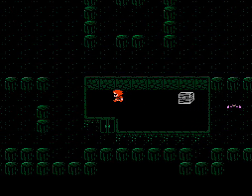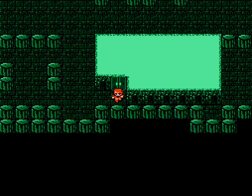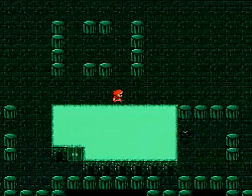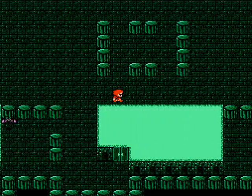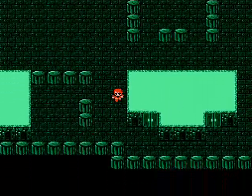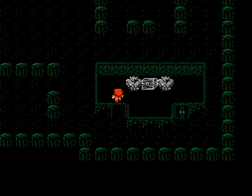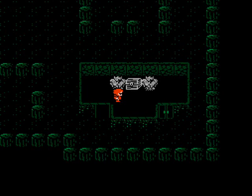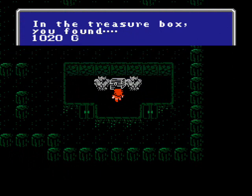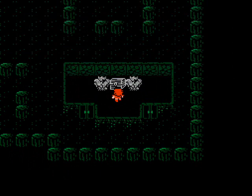Now we're just gonna keep going. The next room to the right is empty, so we'll just go to the room in the lower right-hand corner. Continuing onward and into that room. Now there's no avoiding this one — you gotta fight the wizards to get to the chest. This one contains 1,020 gold. So that's all that we've got here.